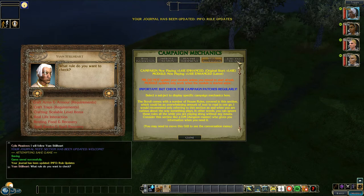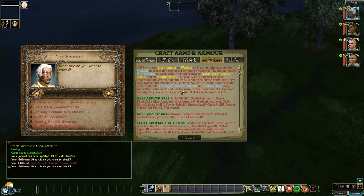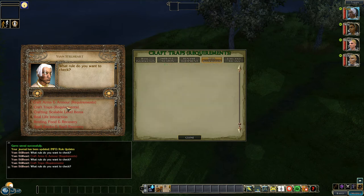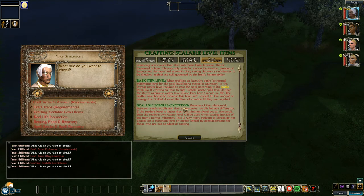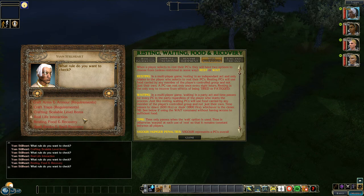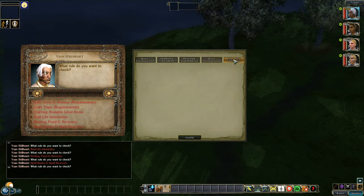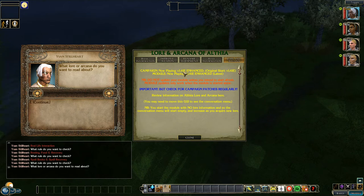Accessing the rule information not only updates the journal for the first time but gives you access to one or two rules already available. This will also dynamically update as you encounter new rules, so you can come back and check these out as and when they apply to your situation. I would recommend reading them at least once when relevant. Lore and Arcana is just another reading section as you pick up lore throughout playing the game — purely optional, depending on how much you want to become involved in the storyline.